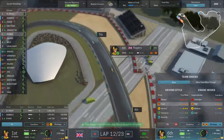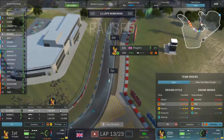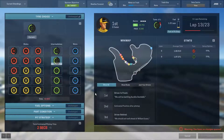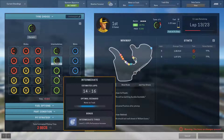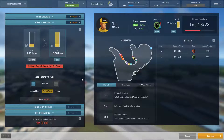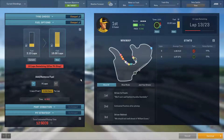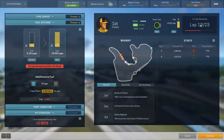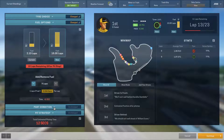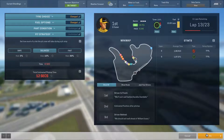Rogers is in sixth — fantastic job there. But he'll be pitting and he'll probably lose a lot of positions as a result. Mustafa has come around so it's time to tell him to pit. We'll give him intermediates and fill him up with fuel. That's a 12-second pit — that is a long pit because of how much fuel he's getting. If he doesn't burn any more fuel that should be enough to get him around without refueling, but whether the tires will last that long I don't know. We might want another pit.